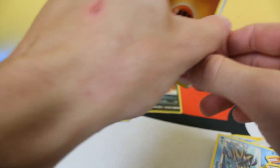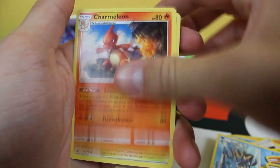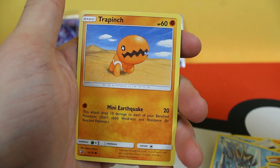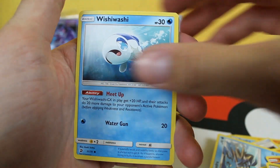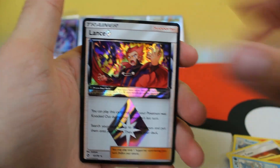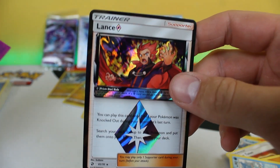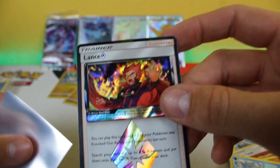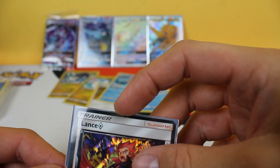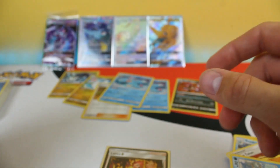Here we go. We got the energy, Quagsire, Charmeleon, Wela Volcano Park, Dratini, Totodile, Trapinch, Feebas, Wishiwashi — a prism star Lance, that's sick — and another holo Feraligatr. So the prism star is kind of like a half pull, I guess. That's where they are — in the reverse holo slot. Pretty cool though. We got prism stars from dollar tree packs.